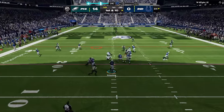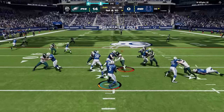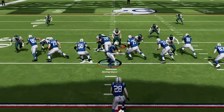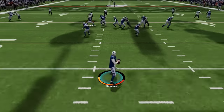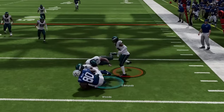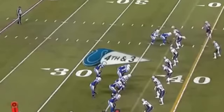Back on defense, my opponent is suddenly a pass-first player — being down 2 scores will do that to anybody. So I just turn up the heat. We push him backwards just like we did the Chiefs, getting him to a third and long before a fourth and even longer. He finally decides to go for it, but that was one of the worst play calls I've ever seen, and somehow it was still only the second worst fourth-down attempt I've ever seen from a Colts player.